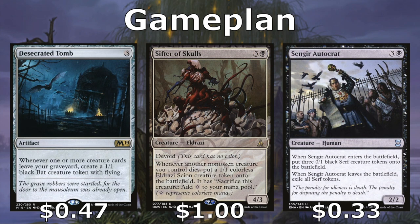Desecrated Tomb gives us a 1/1 bat with flying token anytime a creature leaves our graveyard. Sifter of Skulls gives us a 1/1 Eldrazi Scion we can sac for extra mana any time one of our non-token creatures dies. Sengir Autocrat gives us three 0/1 black Serfs when it enters. Those Serfs do leave the battlefield or are exiled if the Autocrat is dead, but we're usually going to be sacrificing those Serfs or using them as chump blockers, and then we'll use the Autocrat last to get the most value.